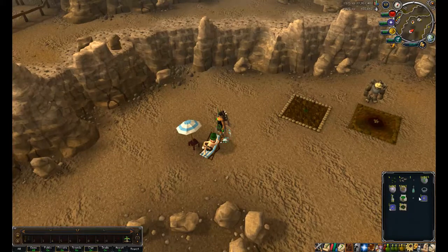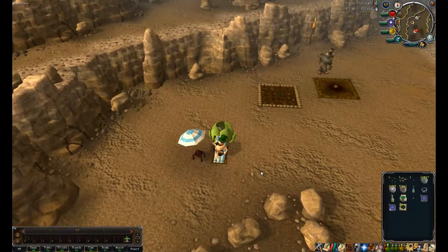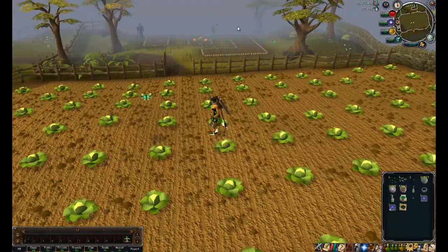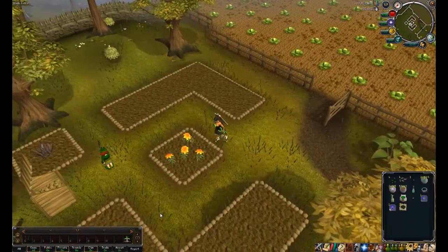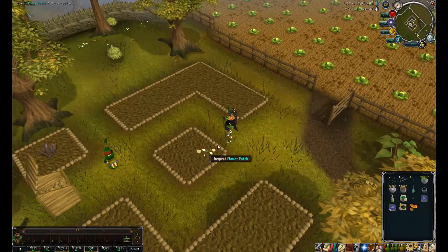Everybody has a different way of doing this, but I actually like using my explorer ring next and going to the cabbage port. Oh, it's dead — why am I not surprised? We're just going to be using Fertile Soil on this. It's easy to keep it on your ability bar, it's really convenient.